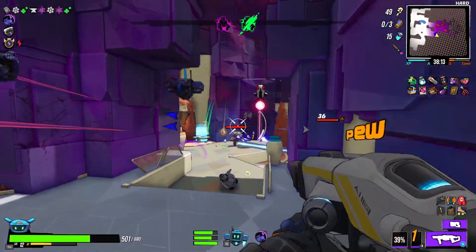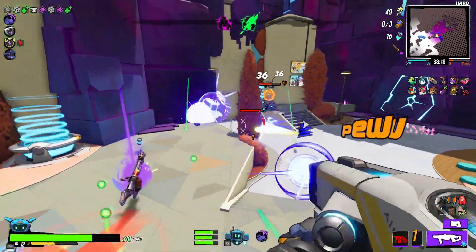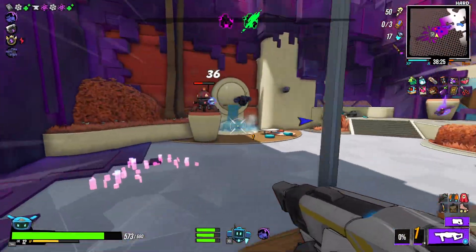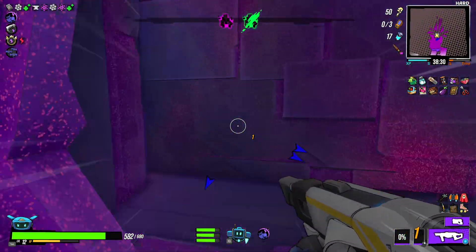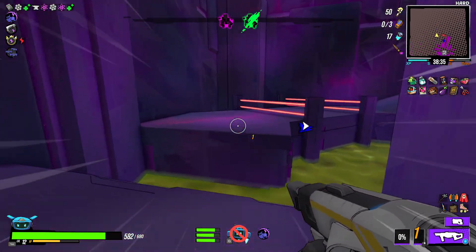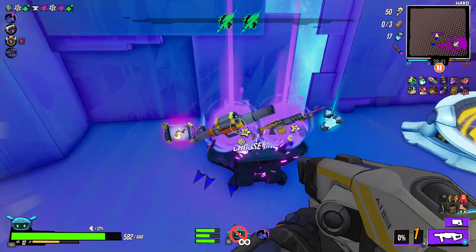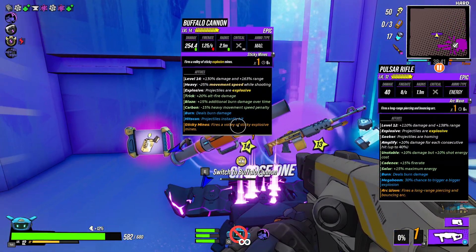The health — delicious. That's why we take Gluttony. This room. Nice try, jackass — you can't get me down there. He has a hitscan rocket launcher — that's pretty good. Does burn damage. Fires a volley of sticky mines.